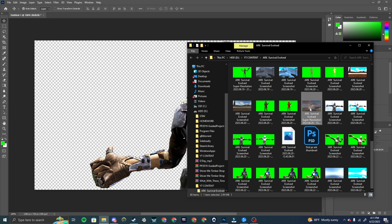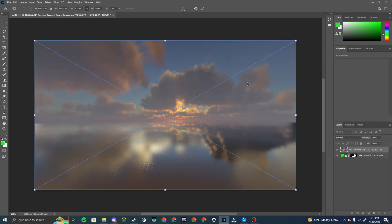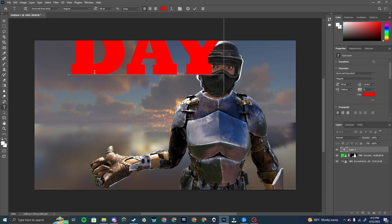Now go to where you have your background image and load that in. It's going to cover the character at first — just go to the right side of the Layers panel and drag it underneath your character layer. Now I'm going to add text. Go to the left side of the screen and click the T tool. Type something — let's just say 'Day One.' Then go back to the move tool so you can move it around.